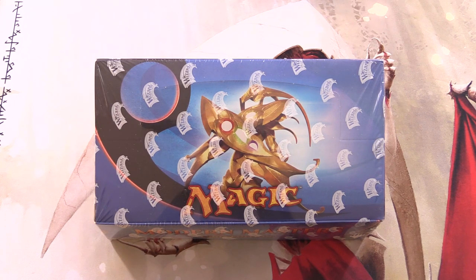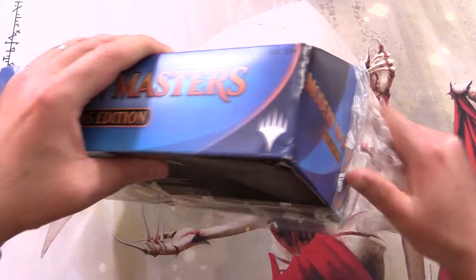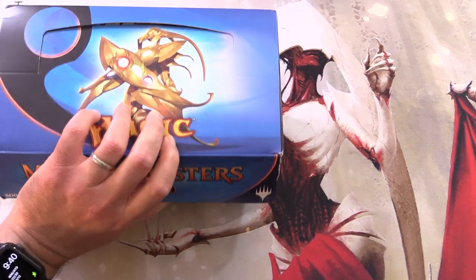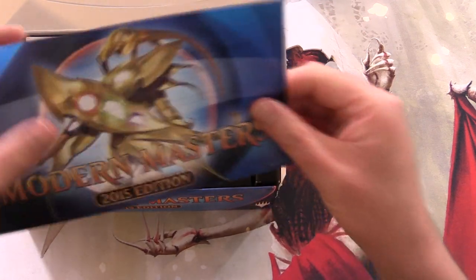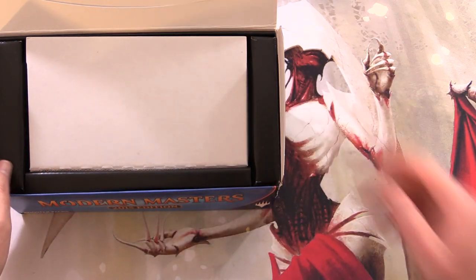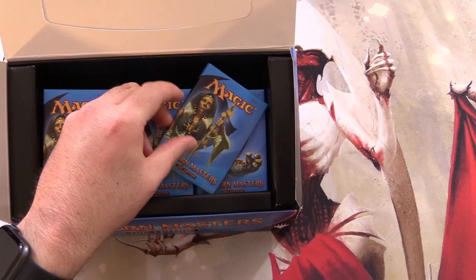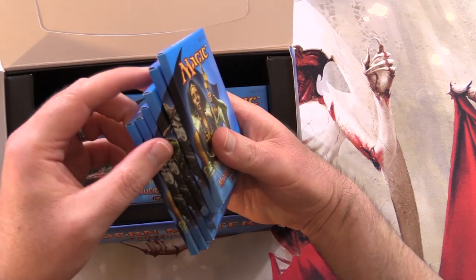Today on MTG Unpacked we're getting stuck into an entire Modern Masters 2015 booster box. This is one of the few masters sets we have not opened at least a box of on the channel, so this one will be for patrons and the channel. We've got the little flyer here, 2015 edition. We won't be drafting today, alas. This is the set with the cardboard packs, so let's make sure we've got them all here.